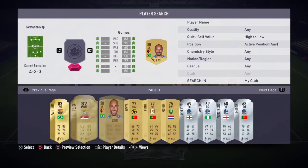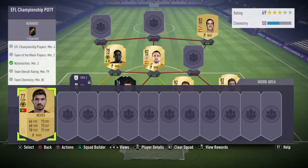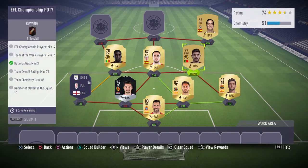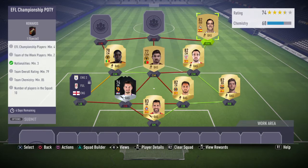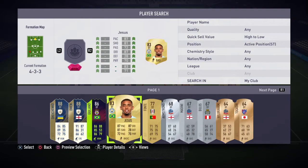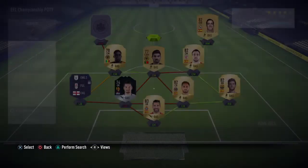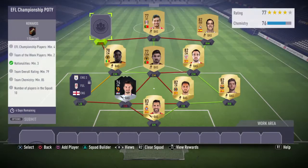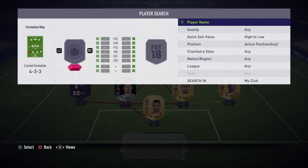The SBC roughly cost me about 44 grand, so that's not too bad for an 87-rated player — that's pretty decent. Up front we've got Rui Fonte, and then on the left wing we have Grosicki, in-form from Hull City.